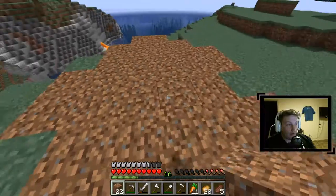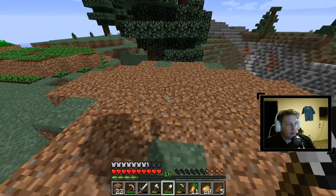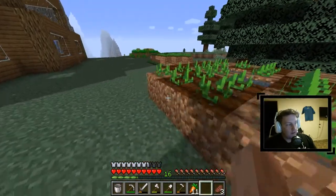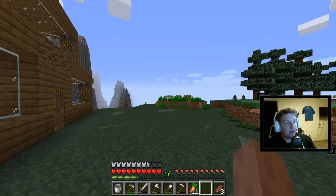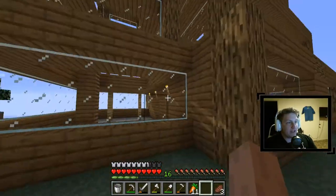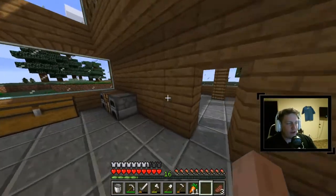Where to put the water though? I'll just do it randomly — one here, one here, something like that. The potatoes are gonna be a little work in progress, but we got wheat, carrots, potatoes — we got the works. We got the farms up and running, we got the inside set up, balcony set up, supports — it's all looking great.